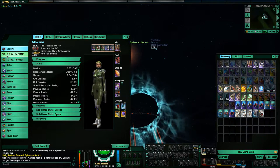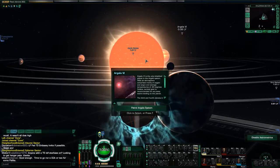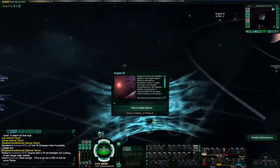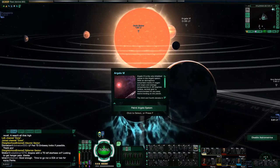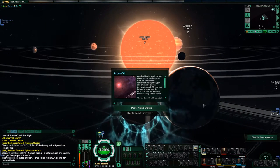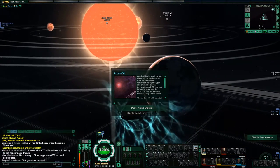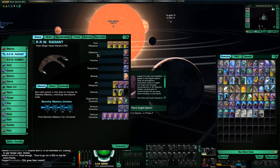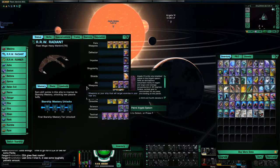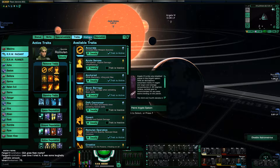I remember using a beam array build, especially on a ship like the Mogai. I do like to kind of circle around the enemy, and with full throttle going you get the Pedal to the Metal trait damage bonus while circling around the enemy. Sometimes with a dual beam build, it's a little bit hard to keep them in your front arc when you're always at full throttle. So I kind of like combining beam arrays with a Pedal to the Metal build. I've actually been using that on my Nandi and I really love it on my science character. I would like to try it here, but I just don't have enough points yet in piloting to get that.